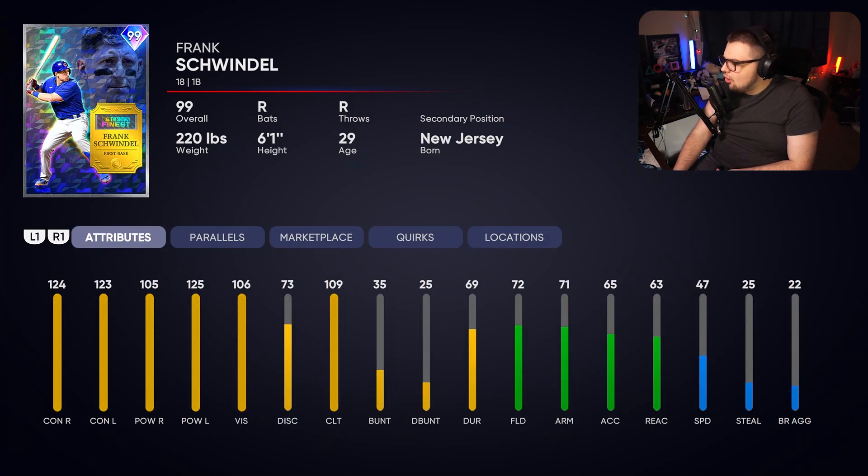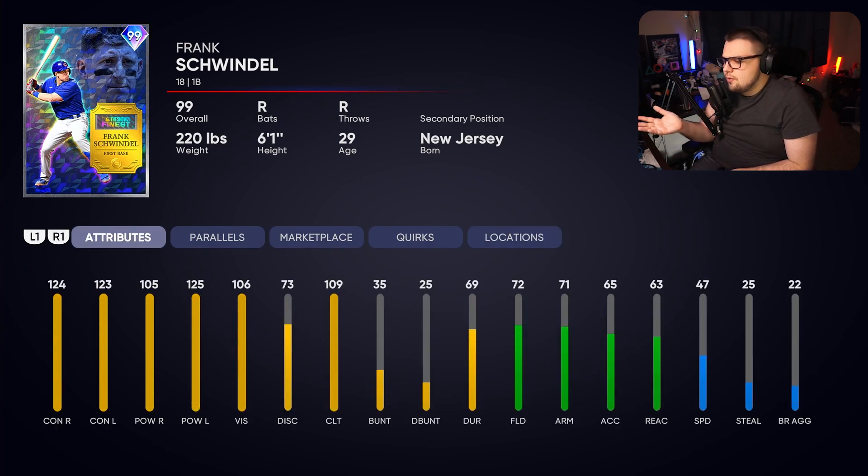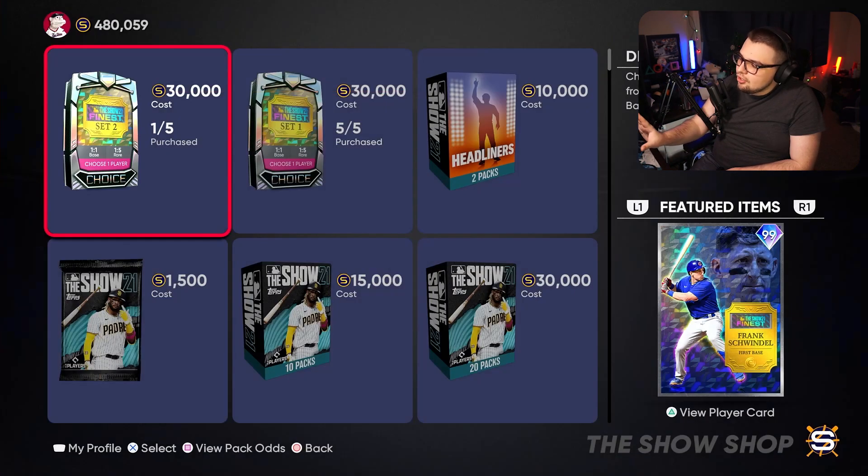Next, we have Frank Schwindel. He looks pretty comparable to Yuli Gurriel, but the thing Schwindel has is better power versus lefties. He has similar contact to Yuli, but sacrifices defense and speed. If you like the 95 swing — and a lot of people did — Schwindel should actually mash, especially versus lefties. I think this is definitely a good first base buy for 10k, or at least a bench bat versus lefties. This card does seem really good.